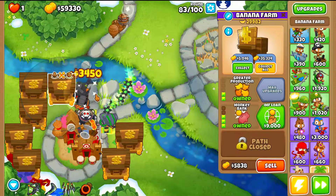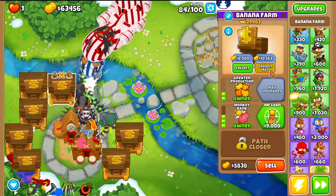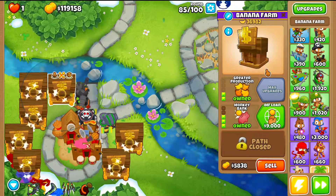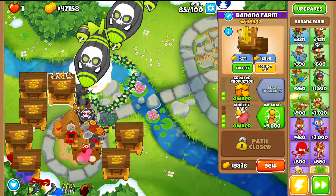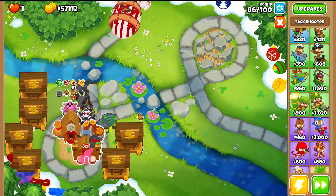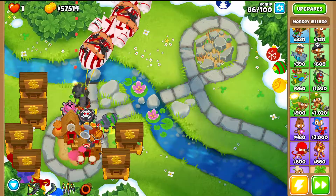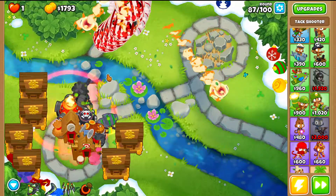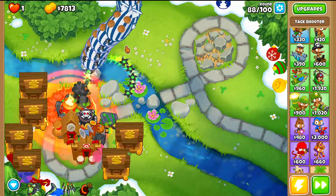Collect at the end of round 84. The insane amount of cash from destroying Bloons thanks to the Monkey Town passive is very noticeable. Get Permabrew, then sell a bank and place an Attack Shooter in range of the Detention Village combo, going for Inferno Ring 5-0-2. This starts damaging Bloons as they come out and speeds up gameplay significantly.